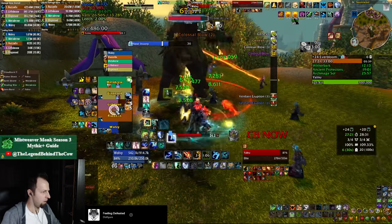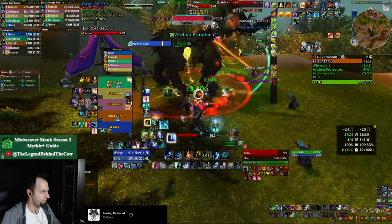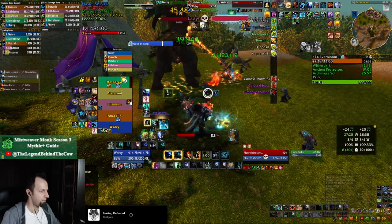So I'm dropping my Cloudburst and now I'm preparing for the add that spawns. As soon as the add spawns you want to focus it and burst it down as quickly as possible. It's going to do constant AOE damage which is going to overlap with the colossal blow, so this is what you need to survive in order to get through this boss fight.